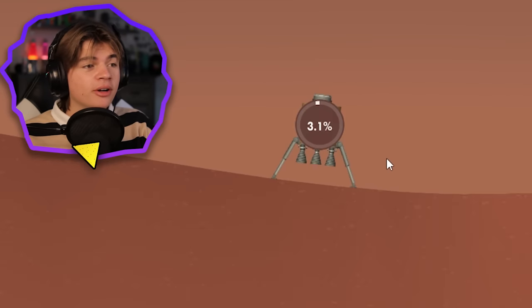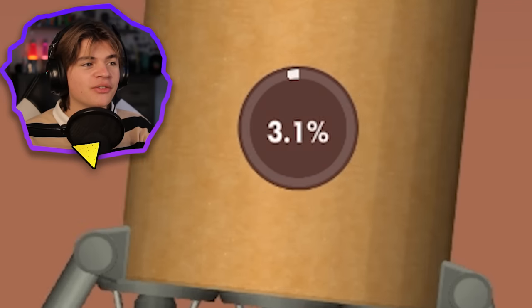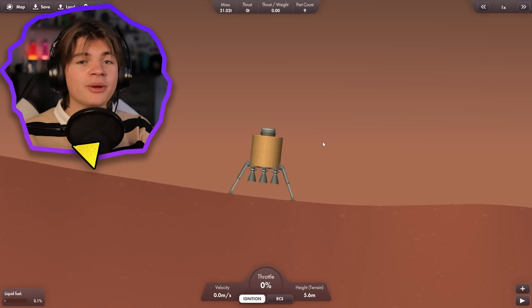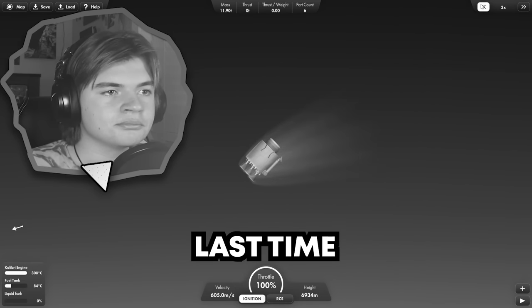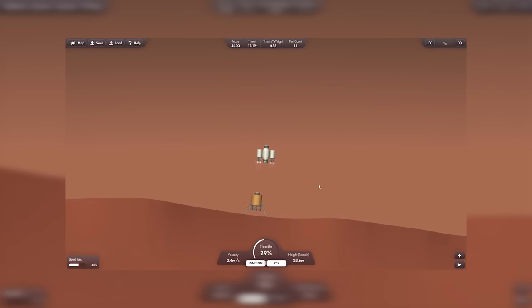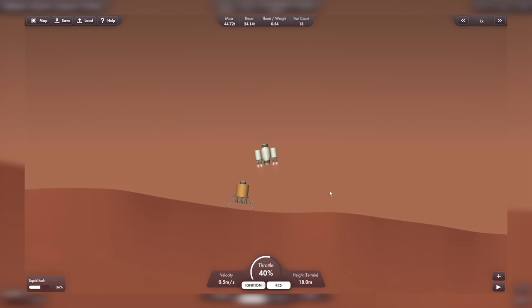This Martian lander is stuck on Mars and needs our help. It has only 3.1% of its fuel left, which is not enough to get home. Luckily there is a docking port on top, so we're going to need to build a rocket to come and rescue it. We're going to try again today — I'm thinking we refuel it and then bring it up and dock it with a station.